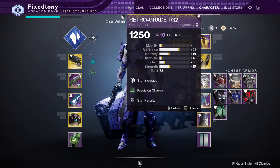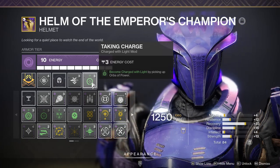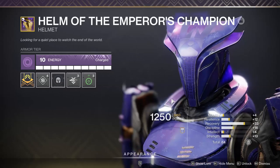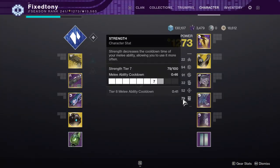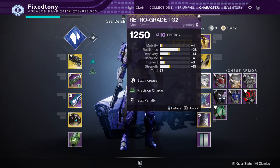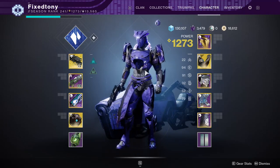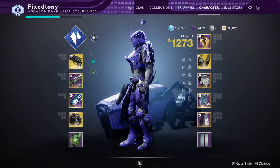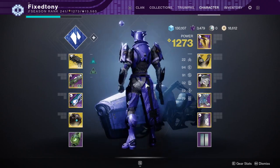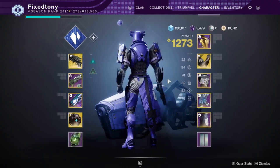For builds, I have more of a Charge with Light build. I like Charge with Light a lot because it's something I don't have to think about much. This was actually the build I was going for when I was trying to do the solo flawless for the Hawkmoon mission, but unfortunately I'd already completed it that week so I had to do it on my Hunter instead.